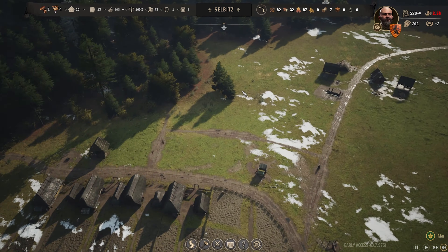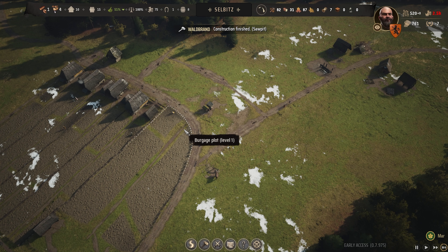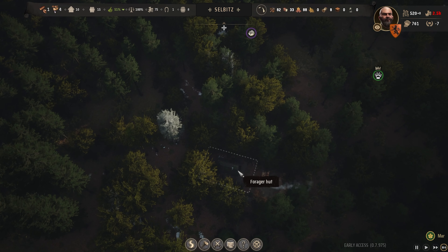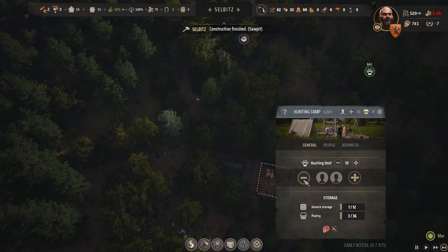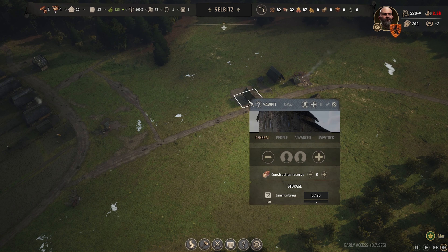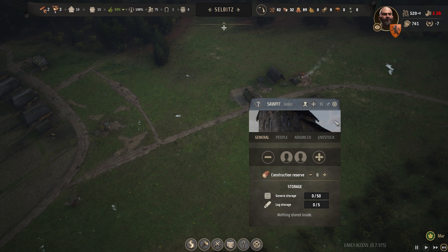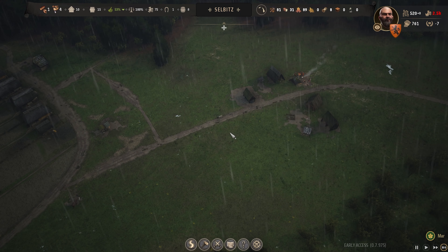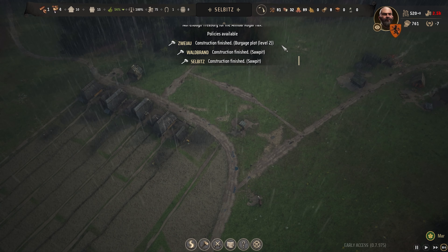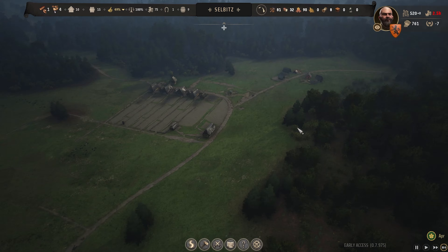Things are looking good. In Selbitz we have an approval rating of 51 because of market food variety — we might actually get some people moving in now. All burgage plots have been upgraded and settlers are starting to plant crops, so food worries will soon be behind us. We have the hunting camp up but I'm going to take them out of that and get them foraging instead — those berries are a bit quicker to harvest. The saw pit is up and running, so now that winter is over we'll take someone out of the woodcutters lodge and have them work in the saw pit.